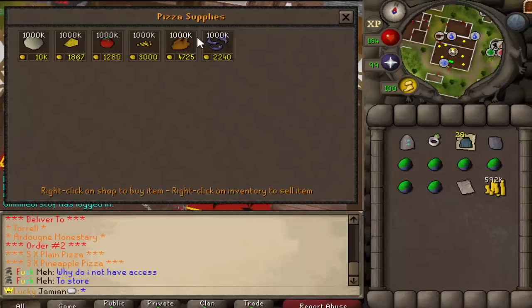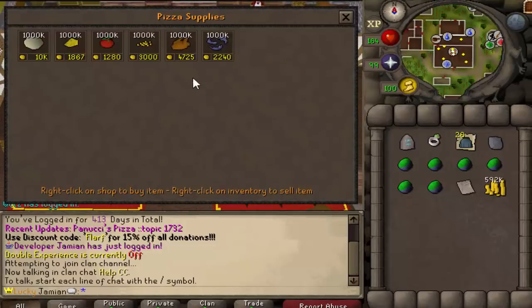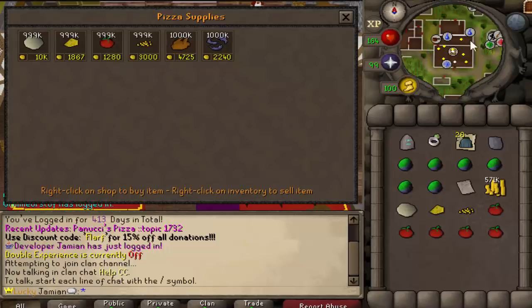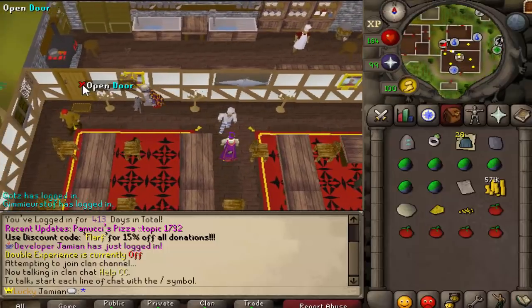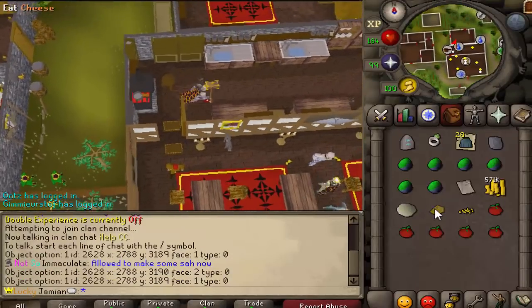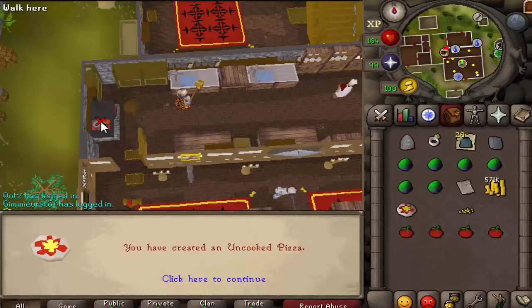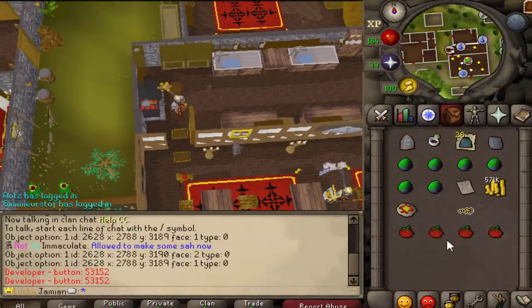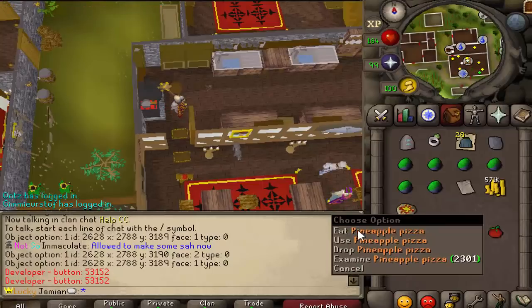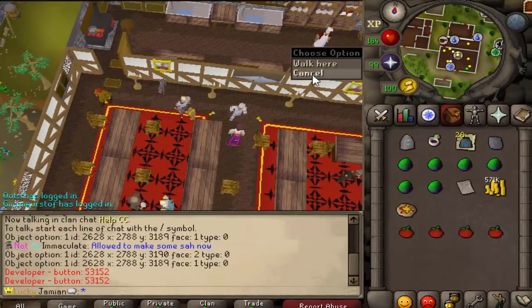If you right-click him you have all the ingredients. Iron Man should be able to participate in the pizza making. Let's make a pineapple pizza — you have all your ingredients here and there's a range right here. You use tomato, cheese, cook it, and then when it's cooked you add your secondary ingredients. That's how you make your pizzas.